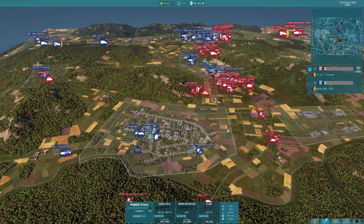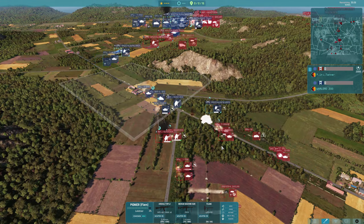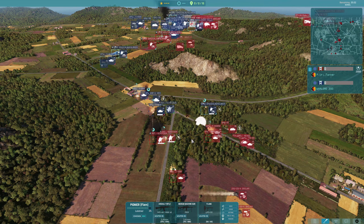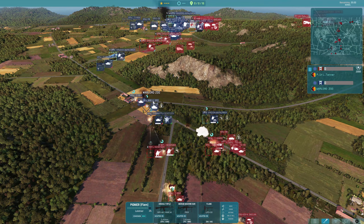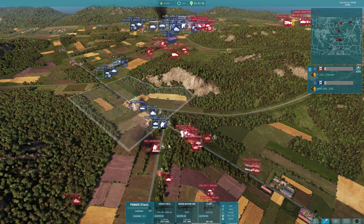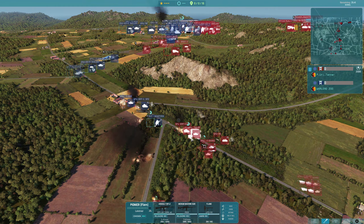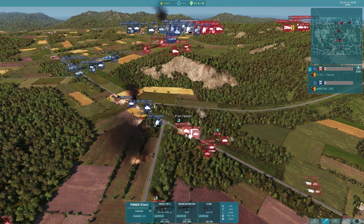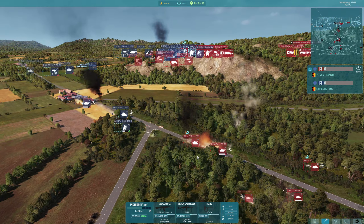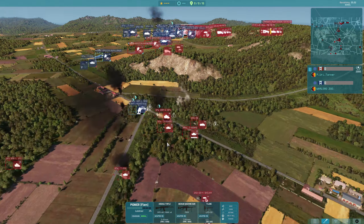Down here at the bottom, Warlord has managed to reinforce that point and is now firmly in control of it. It would take a reasonable force from Tanner to push back in here now, and I don't think he's going to do it. This is an interesting turn of events — normally no one pushes through quite so hard in the centre at this point. I think Warlord has probably overextended here. There's a lot of reinforcements coming in for Tanner. He's got a flame tank there as well, but it didn't fire its flames and it's dead, so I can't really comment on that.